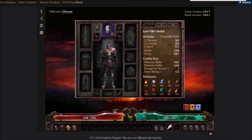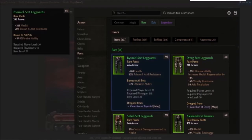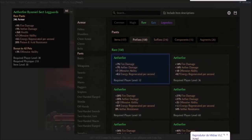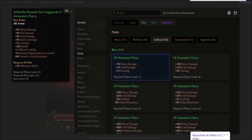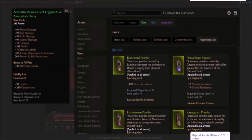Now that you know how to add an item to your build, let me show you how to craft a green item. As I am planning a pet build, I will choose the Beastcaller's Legguards. In this tab you can choose the best prefixes and suffixes for your build and item. Don't forget to choose your augments and components too.